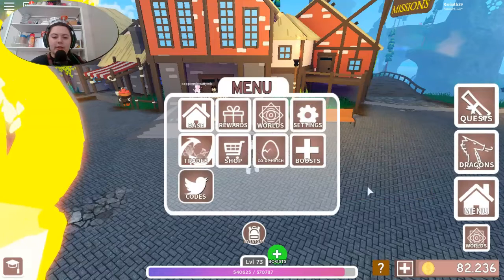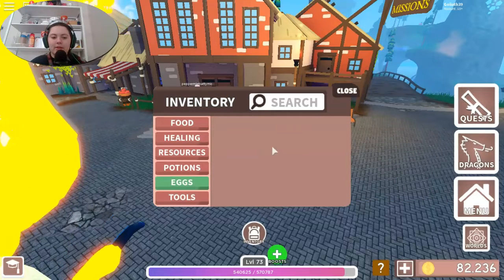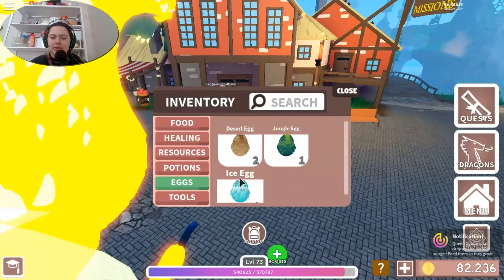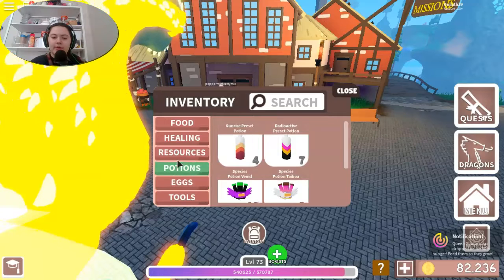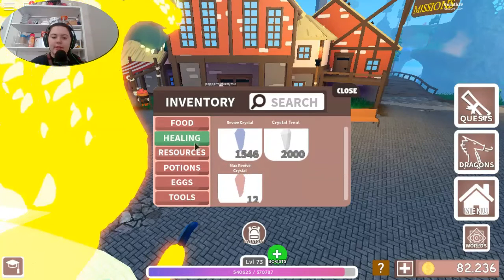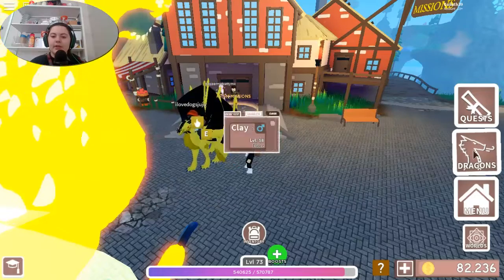Let's check the inventory. It said I got eggs — so I got some desert eggs, a jungle egg, and an ice egg. No mutation potions, but I have a lot of potions: concentrated poison, healing. Nothing new.